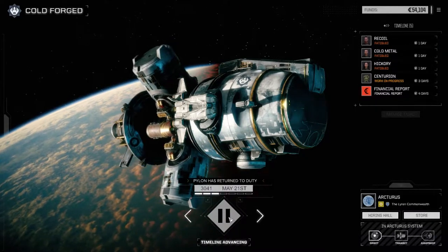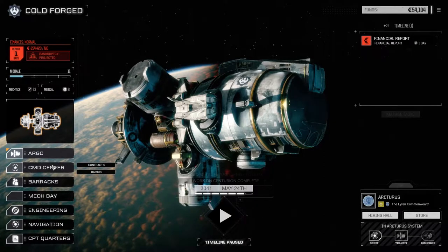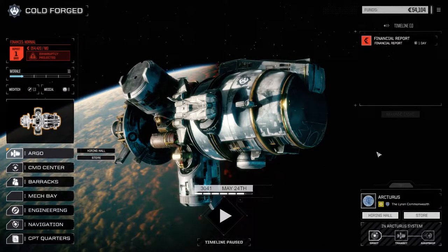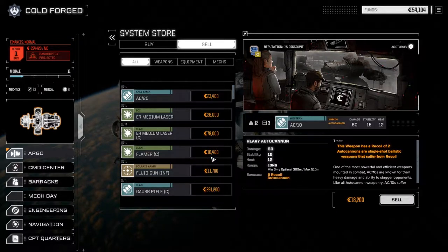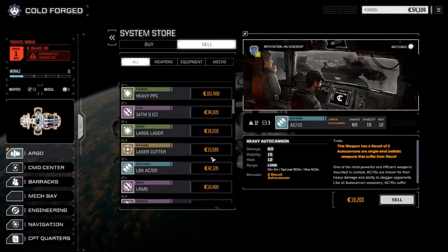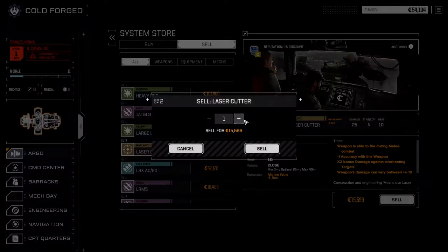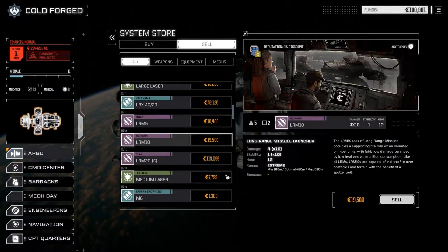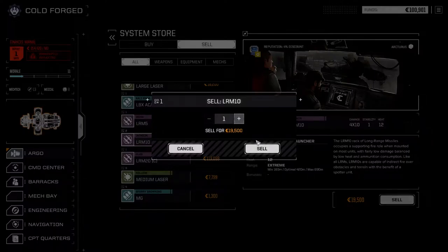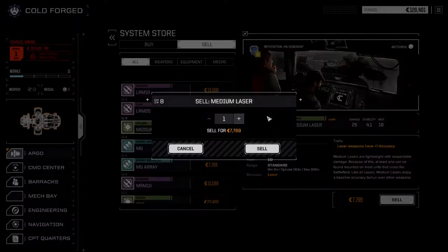Before we do anything, we're gonna have to sell a fusion core again. Let's sell a few things — sell the large laser, sell these laser cutters because we're probably not going to use them, maybe sell one LRM10, and sell three medium lasers.